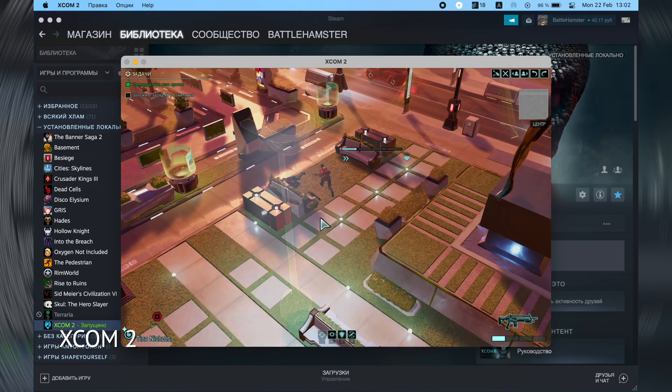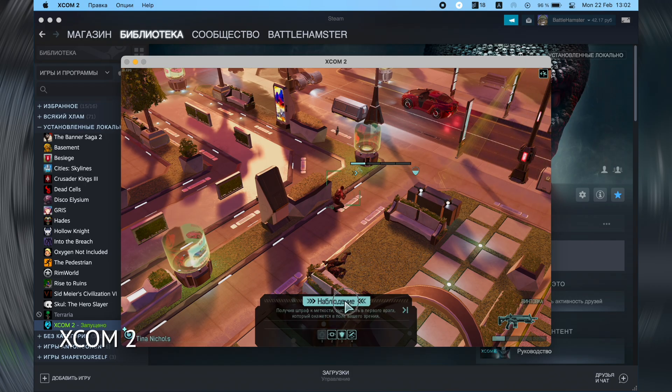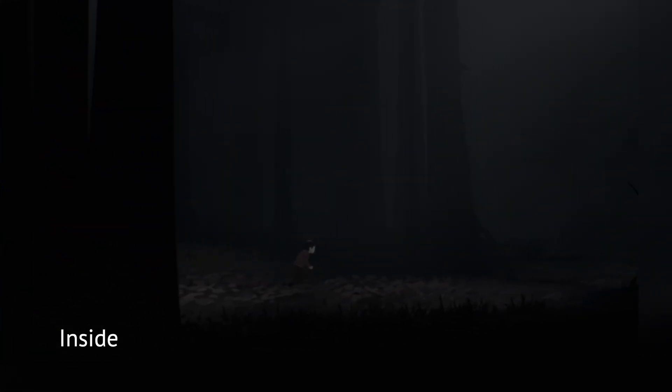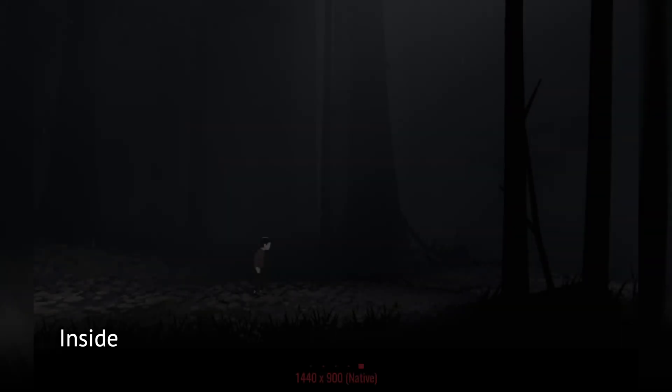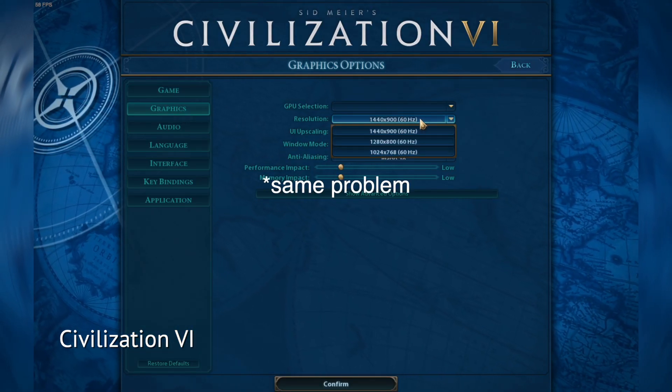On lower resolution, the frame rate doesn't increase at all — I think this is unplayable on Apple Silicon. Inside works strangely: you get a stable 60 fps, but you can't set an appropriate resolution. The game thinks the native resolution is 1440x900, so you have a blurry image at all times.